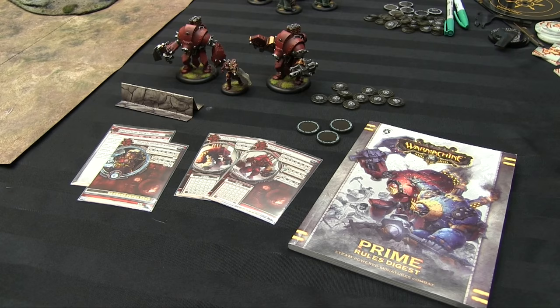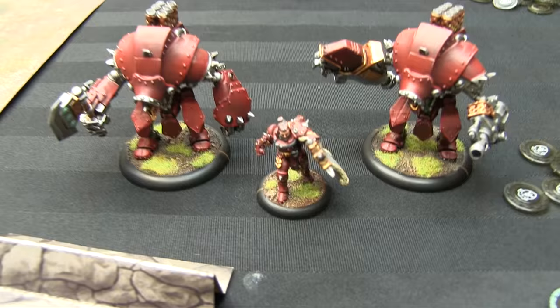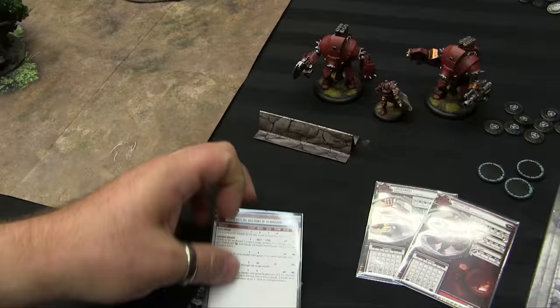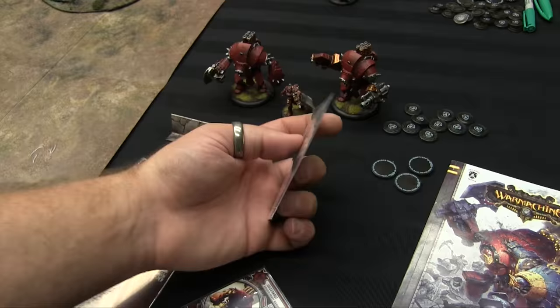First, let's look at what comes in one of these one-player starter sets. In the Khador one, you get some miniatures: Viscount Kozlov, a Decimator Heavy Warjack on the right, and a Juggernaut Heavy Warjack on the left. You get all the cards to go with them — two kinds: your Warcaster card, which is actually a pair of cards with his stat line, basic rules, spell list, and feat, and then two Warjack cards — one for the Juggernaut and one for the Decimator. You also get a little wall token, which is basically a 2D piece of scenery folded up to be a 3D piece of scenery, giving you something to move around the table.